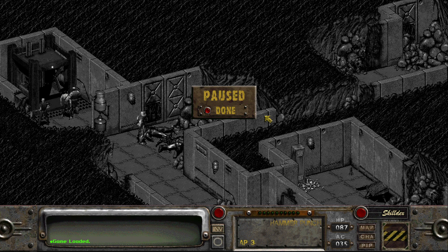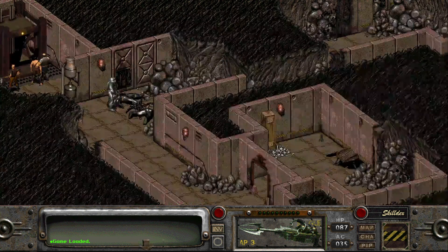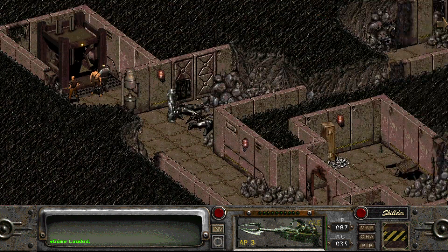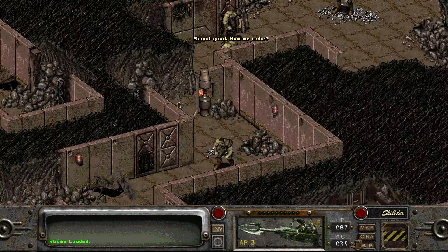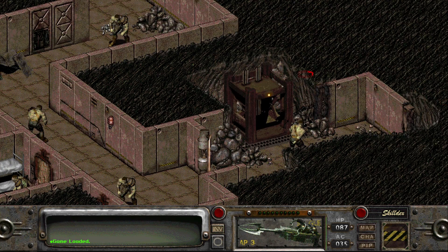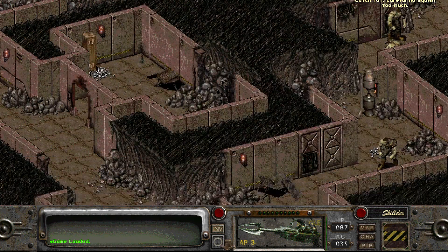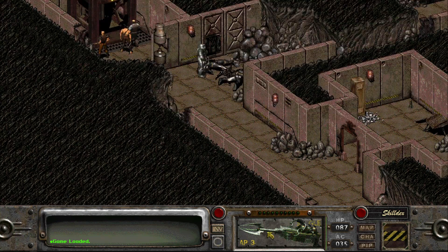Hello my friends and welcome back to Fallout 2. In our last video I got power armor — nothing else matters, I got power armor. I am now a strong power armor plasma rifle wielding person, and I'm ready to equip it and go kill all the super mutants on this level. There's a lot of them.